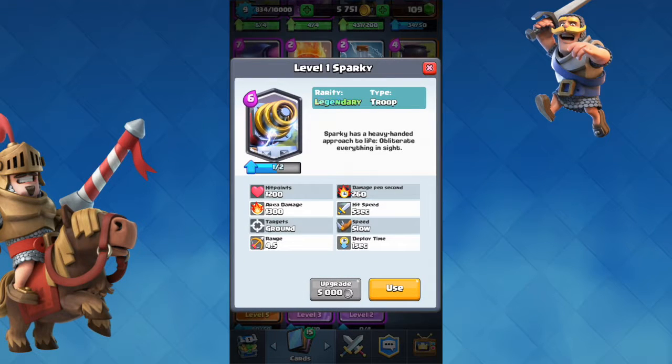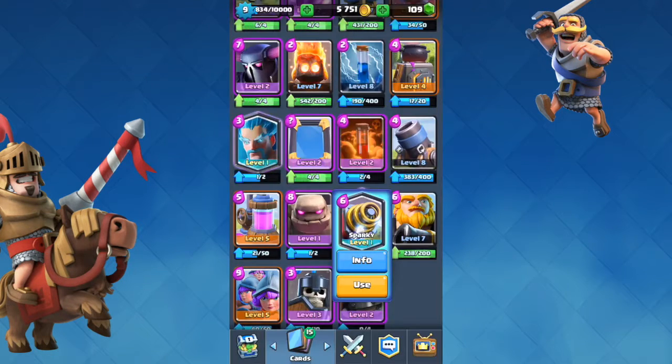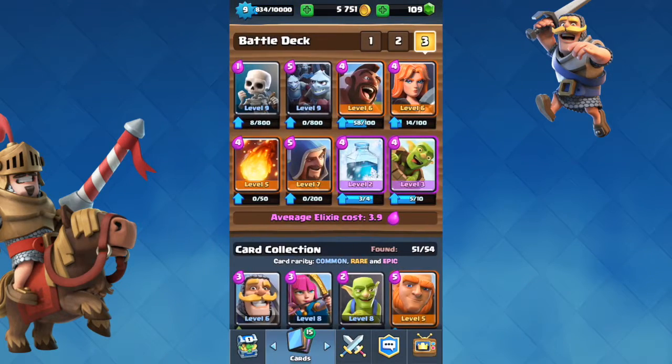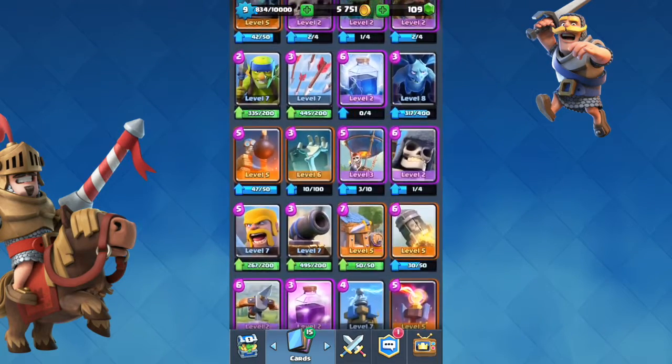Sparky is a legendary, which is kind of hard to get, but somehow so many people have her. I got her from a Super Magical chest from Battle. First I'm going to show you the basics of Sparky, then a couple of cards to counter Sparky, and then I'm going to show you a battle I did which perfectly highlights how to counter it.